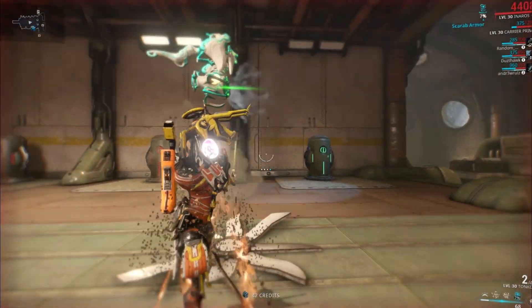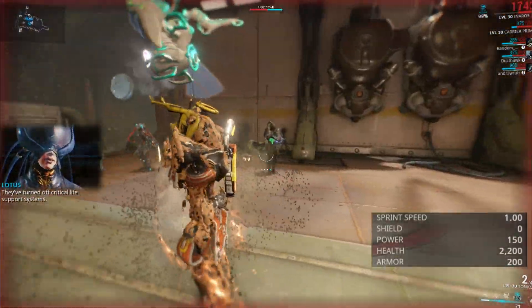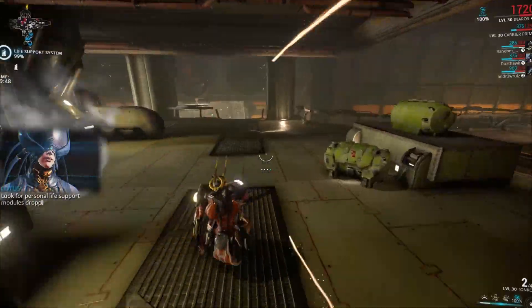Stats starting out are actually fairly tanky. The stats you'll notice once you go to select your Warframe is a sprint speed of 1, shields of 0, power of 150, health of 2200, and armor of 200.